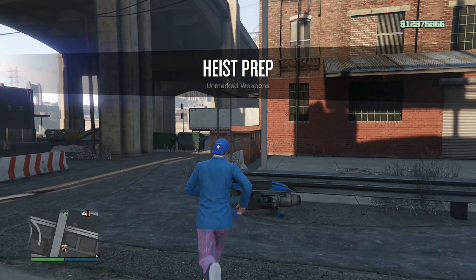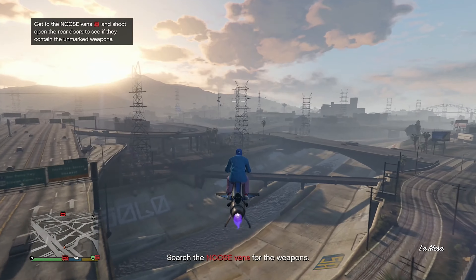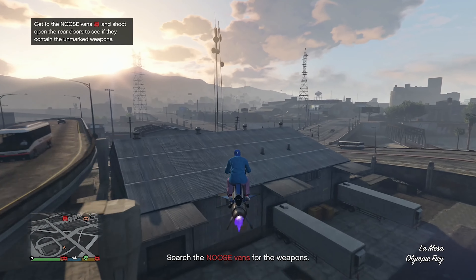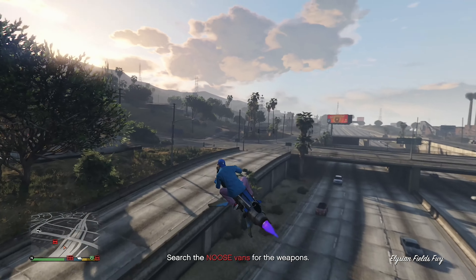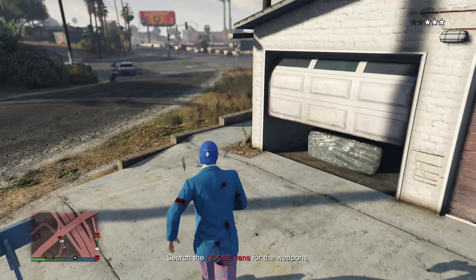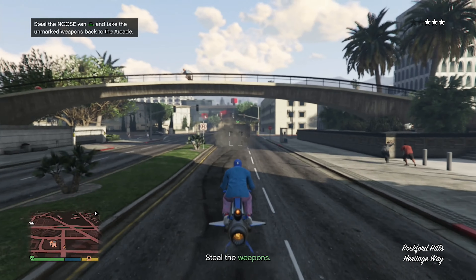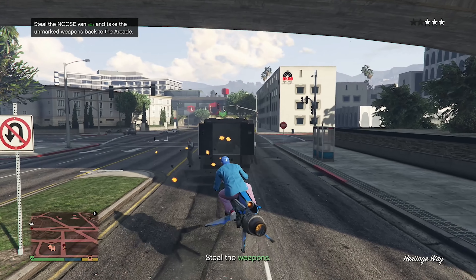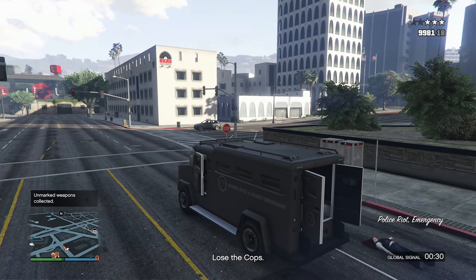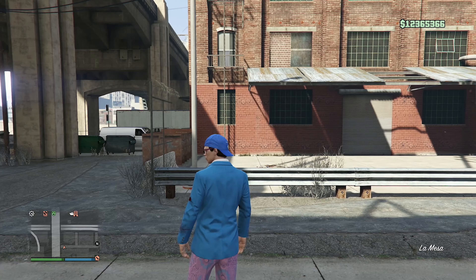We're going to do the Micro SMG loadout, so let's go get that. We have to find NOOSE vans and search them for weapons. The first van had nothing, but here's another NOOSE van right here — and it's in this one. I'll take the van back to my arcade to deliver the weapons.